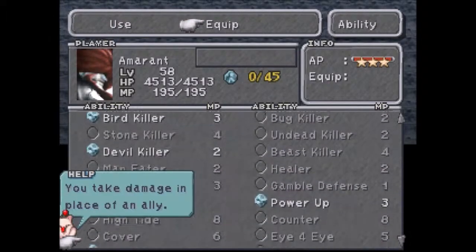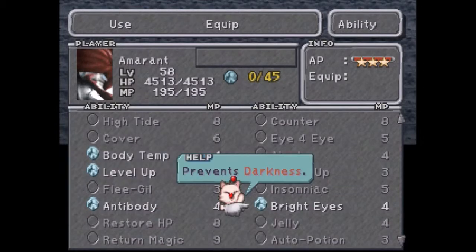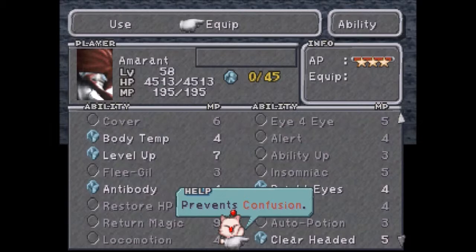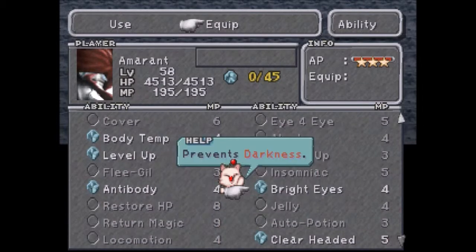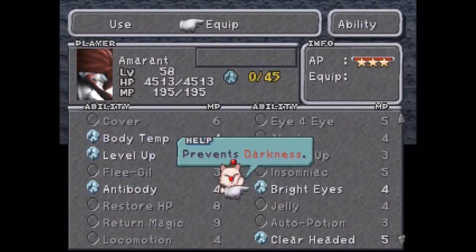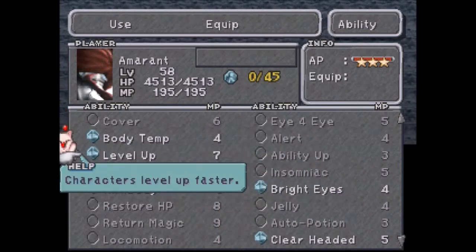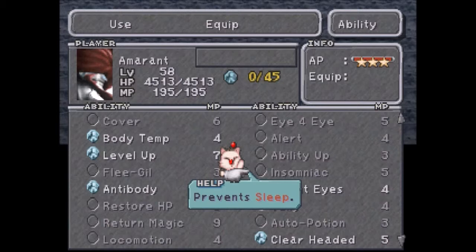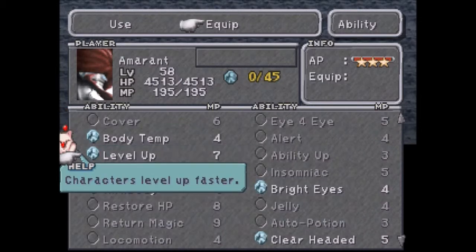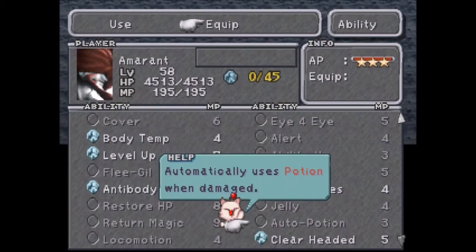For abilities, you're going to want Body Temp, Anti-Body, Bright Eyes, and Clear Headed. This boss has a move called Curse which will inflict poison — or venom, not sure — and Bright Eyes and Clear Headed will cover darkness and confusion. Curse also inflicts Mini as well, but there's no way to nullify Mini.